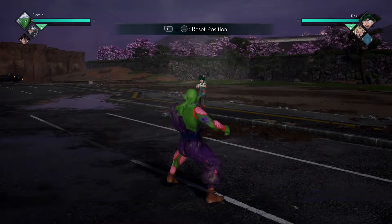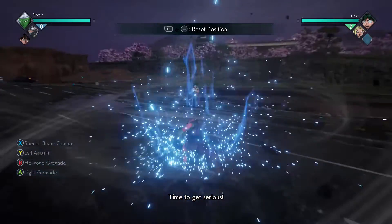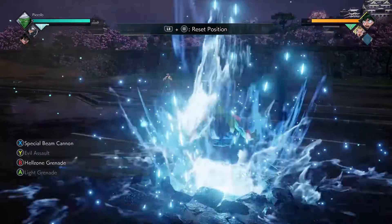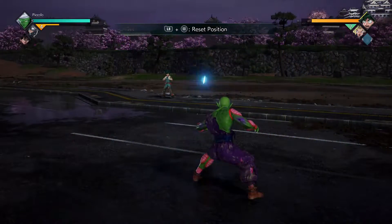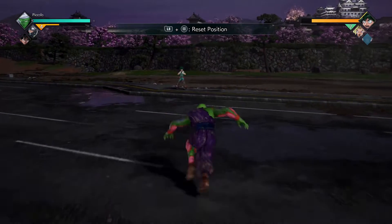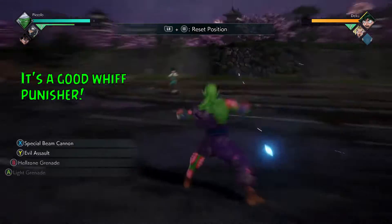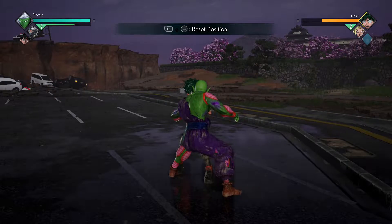Moving on to the next ability — we have the RT+Y or RT2, Evil Assault. You dash towards your opponent and inflict damage upon impact. This is going to be your main offensive move — he runs towards his opponent and does a pretty cool combo. It's a good amount of damage, a six-hit combo, but you have to have two levels of meter to use it. Good times for using this are when your opponent is vulnerable at a distance. If they start charging, you do it real fast, charge to them, do a little combo, get some damage.